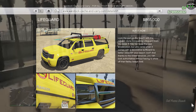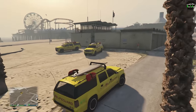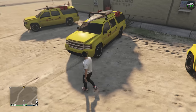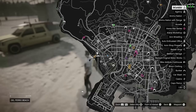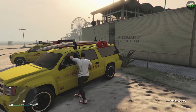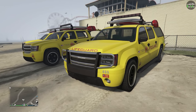There is a way to get it cheaper from free mode for a lot less money. However, you will need a friend that already owns a Lifeguard Granger in order for it to spawn. Once you have that Lifeguard Granger, whether it's your friend's or one that you acquired some other way, you're going to make your way to the beach by the Lifeguard Station and two of them will spawn there — one with a bull bar and one without — so you can take your pick.